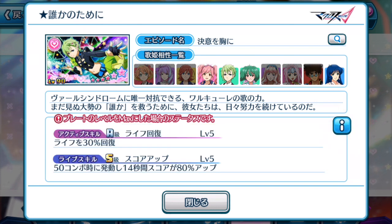Active skill, however, is life recovery of 30%. So if this active skill was a score boosting active skill, this would have been Reina's best episode plate out there. You might want to consider obtaining Reina's plate just for life support, but if you are using it for recovery, there are better plates out there — some that actually recover 50% HP.